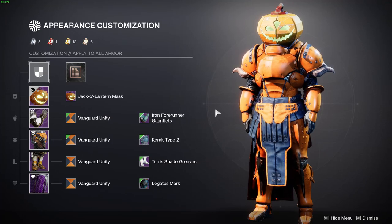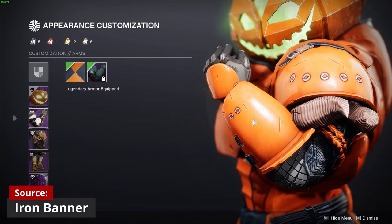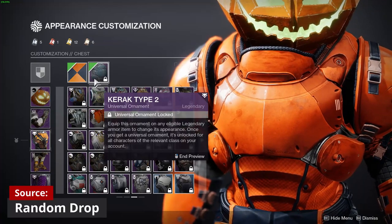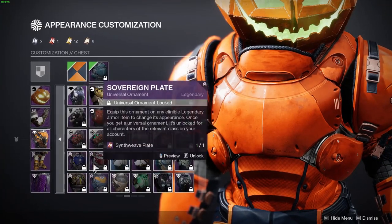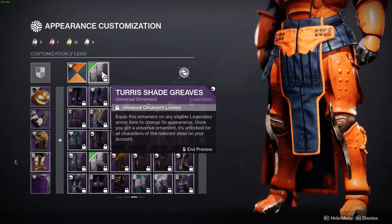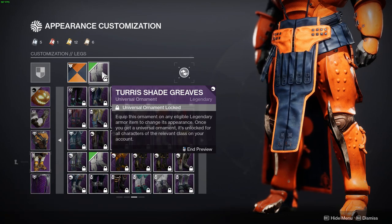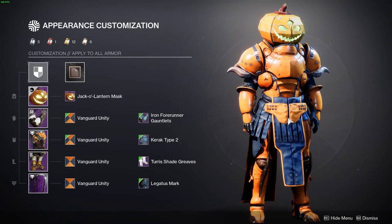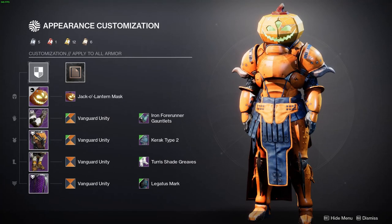For our second pumpkin build, the arms are the Iron Forerunner Gauntlets from the latest Iron Banner, which is currently going on right now. For the chest we have the Karak Type 2 — you can use this chest plate or any other big, thick ones like the New Monarchy chest plates or the Future War Cult one. For the legs we have the Turret Shade Greaves, which I believe come from the Eater of Worlds raid. I like the bumps on these legs and the blades coming off the shins — everything makes it look more creature-like, especially with the little horns coming off the shoulders, making the pumpkin look a lot creepier and more like a monster.